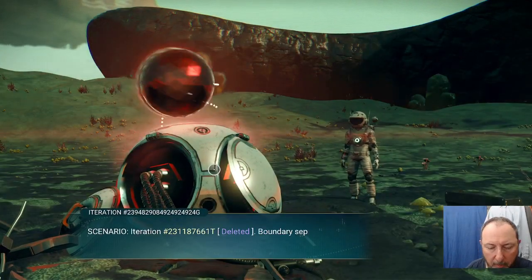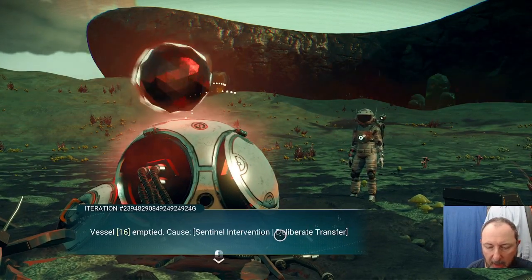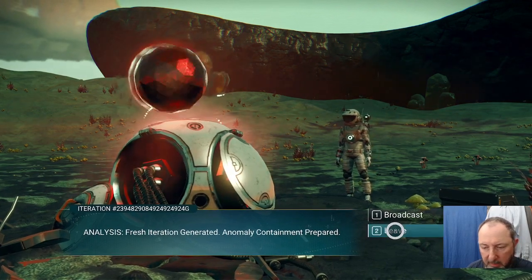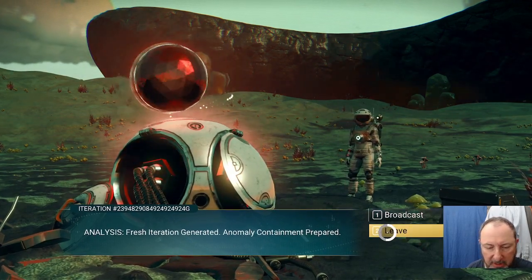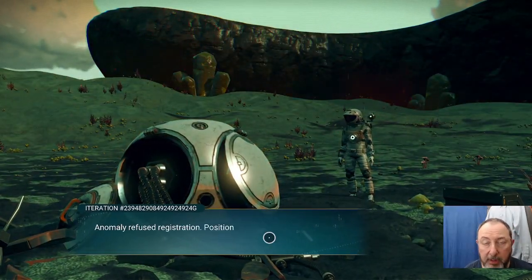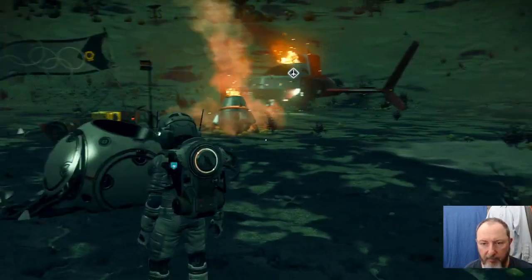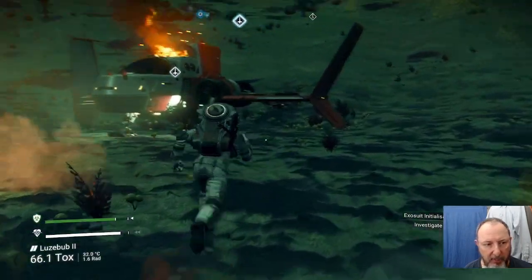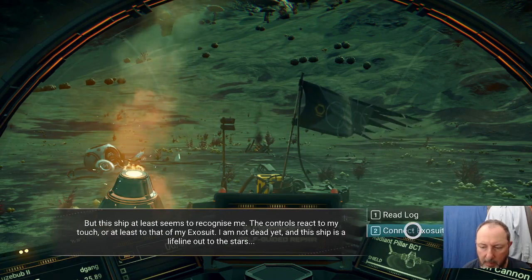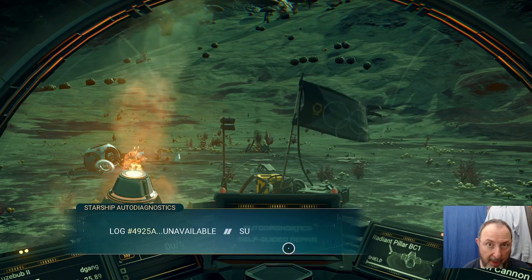You go to the globe first. You can click either one — accept or reject. It doesn't really matter; you could roleplay however you want. Then I would get in this ship. I like to say 'connect exosuit,' but I believe you could do either option and it won't matter. You certainly want to repair your ship.